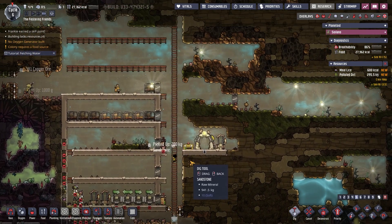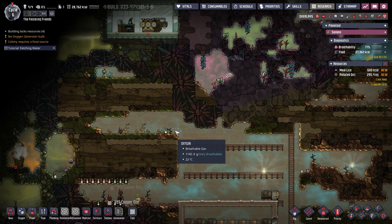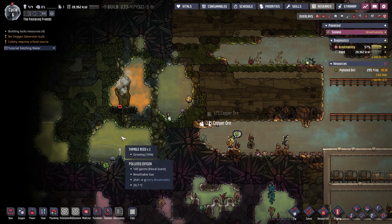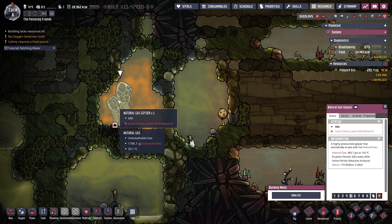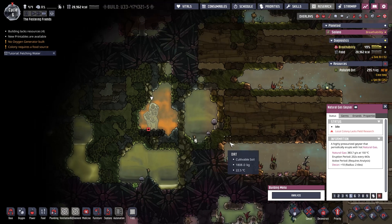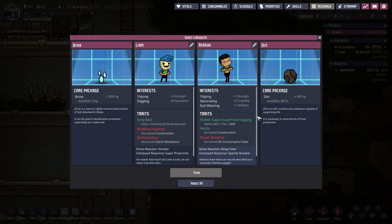A pitcher pump down here is probably good. We can dig out a little here - all this can go except for that level. We'll pick stuff up and put another floor down here. I'll leave the stuff because this is going to be the main bottom floor for the foreseeable future. There's the natural gas geyser - so hopefully in five to ten cycles we can get that up. Hello paku fish, nice! I like paku fish, domesticated. Another thimble reed and some polluted oxygen and carbon dioxide.